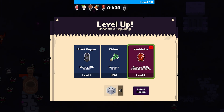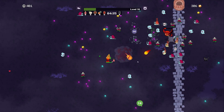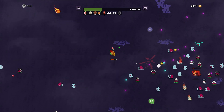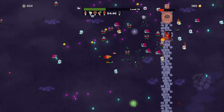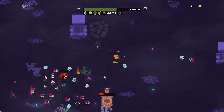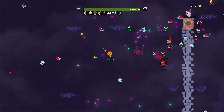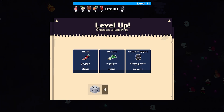We can move a little faster, increase our luck, or get more area and damage for the ventricina. Let's do more area and more damage. It's quite big now — should keep things from getting too close. It's more that we're being shot at rather than things getting close. We'll circle around this pizza oven for a while and try to pick up as many gems as we can. Faster bullets with chilies, or increase luck with chives, or black pepper to move a little faster. Maybe faster bullets so we're killing things faster.